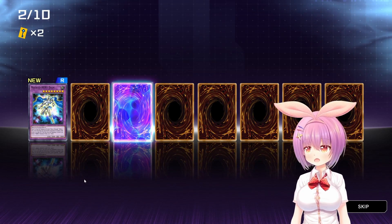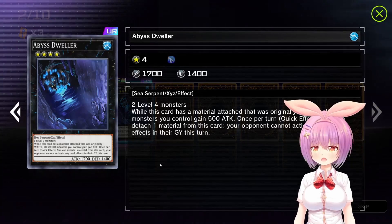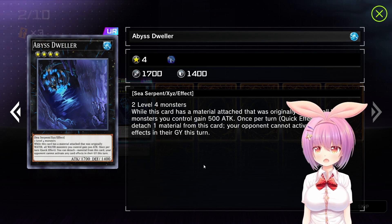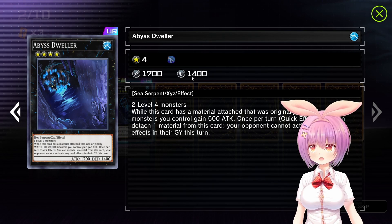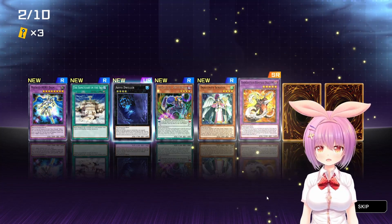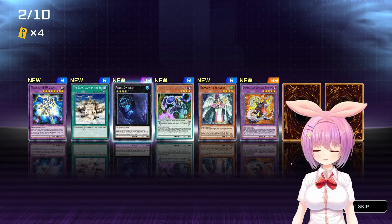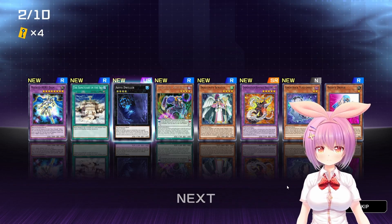Ooh, we got a fancy. Buster Hero DM. Sanctuary in the Sky - oldie but goodie. Ooh, Abyss Dweller. This card has a material attached that was virtually water. All water monsters you control gain 500 attack. Once per turn, you can detach one material from this card - your opponent cannot activate any card effects in their graveyard this turn. Lockdown! It's best in the water deck. Abyss Actor Sassy Rookie. Dragoonides Senatus. Chimeratech Rampage Dragon. Five rares, an Ultra Rare and a Super Rare - these packs are already being really friendly.